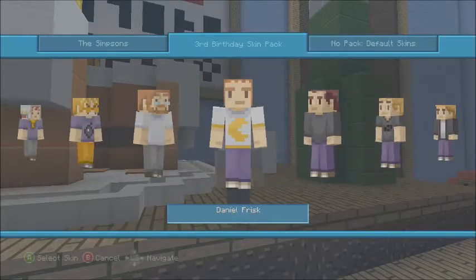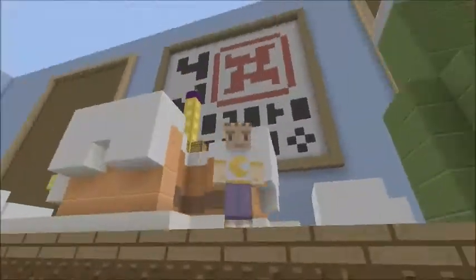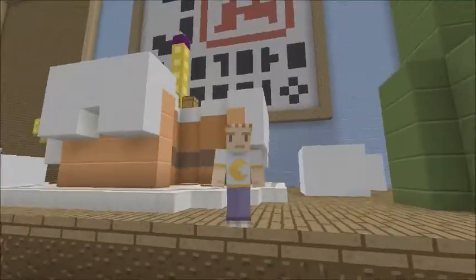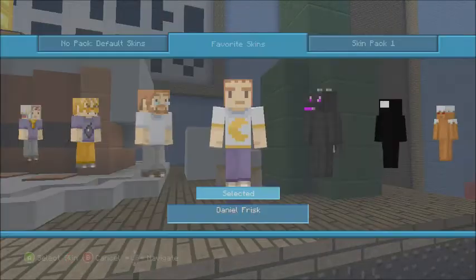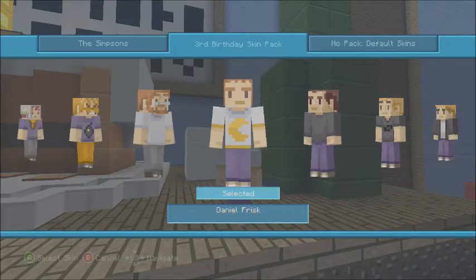Next is Daniel Frisk — he's got like a moon on his shirt, or maybe it's a symbol for something. A little plain overall. These aren't as good as the first two skin packs in my opinion, just because those had really cool Minecraft-themed skins. These are just Mojang and 4J people. I mean, 4J and Mojang might appreciate these skins, but for us players there are only a couple I really like.